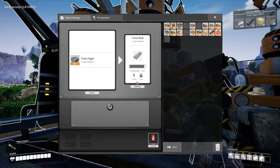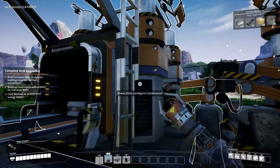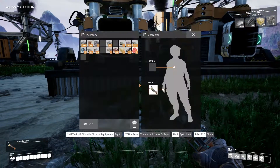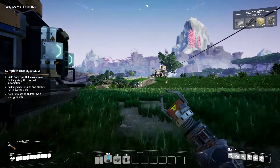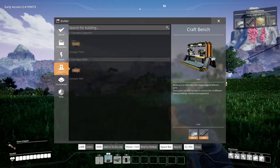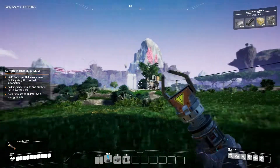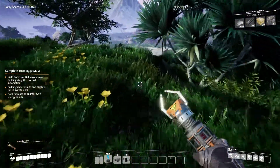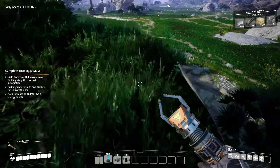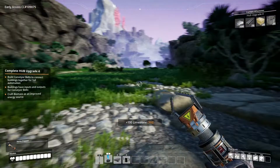As you guys can see, this constructor is gonna get its iron ingots and is going to build iron rods, which we're just gonna stack in here for the time being. We don't have any more concrete, and we don't have any storage containers yet either. Before I take care of building a constructor over at where our copper is being mined, I am going to pick up more limestone. That's gonna be our way of expansion until we actually get automated miners, which is hopefully gonna happen very soon — I think it should be the next upgrade.